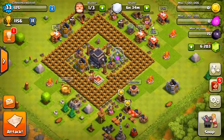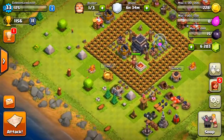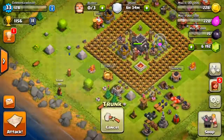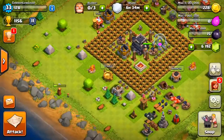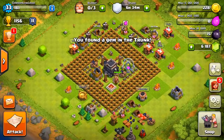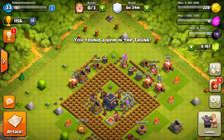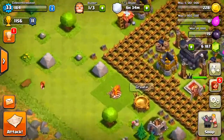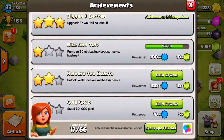6,000 gems left. Let's go ahead and keep upgrading — see what else we can get. There's so much crap in my village. We got like two collectors upgrading and the builder is working on that. We got so many achievements — claim that one.